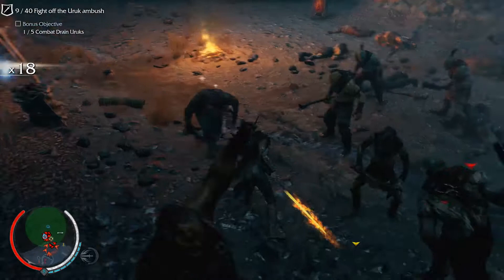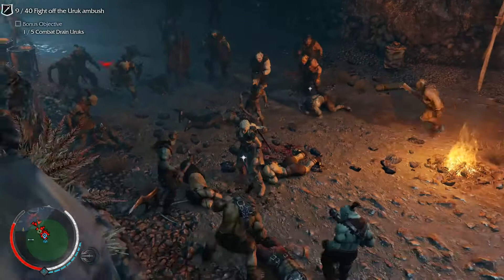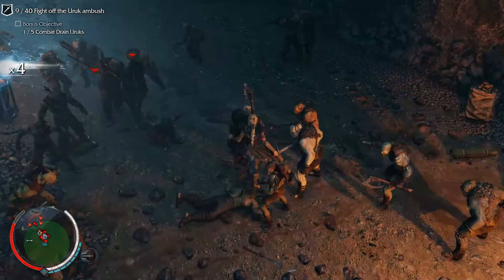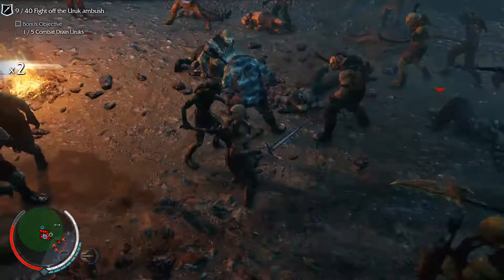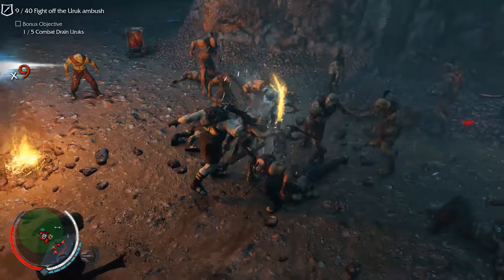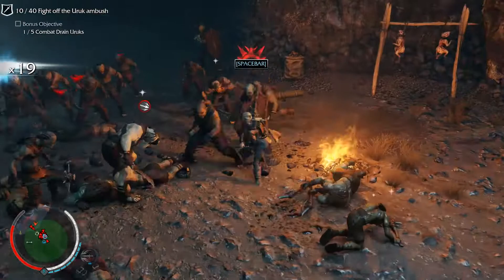If you like Assassin's Creed games you'll love this. The combat is nice and fluid — you get the right mouse button prompt to counter, so when somebody comes to attack you, you can hit counter, hit counter, which is quite cool. You get a hit streak building up as well. You have different weapons: your sword for combat, a dagger for stealth, and a bow for ranged.